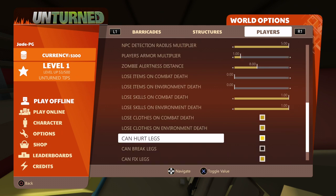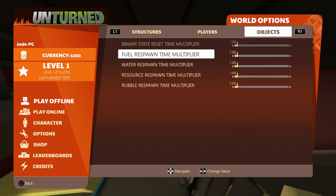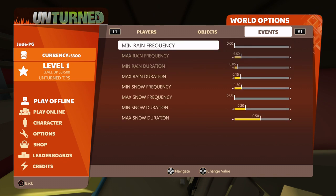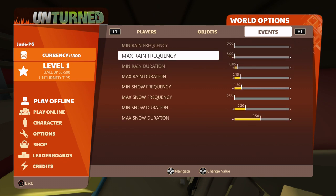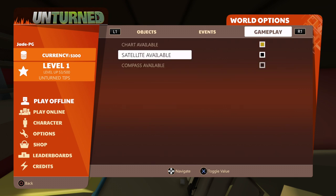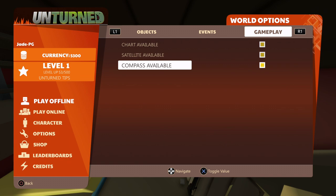You can see things like can legs break — you can turn that on and off. Likewise you can control how often you get fuel; put that number lower and fuel respawns quicker. The same goes for water, rubble, and all resources. If you don't want it to rain ever, put both rain numbers to zero; for the max rain, put it to five to reduce how often it rains. The same applies to snow. Lastly, for gameplay — if you want to see yourself on the map, make sure you have satellite available, and if you want a compass, click that as well.